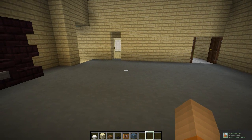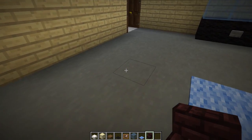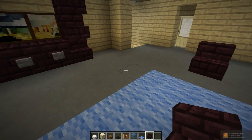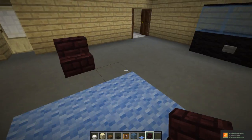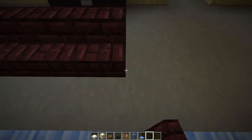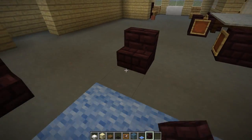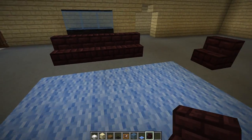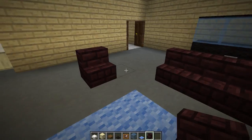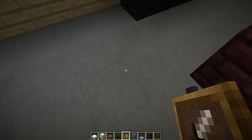We've got chairs in the middle, so first off we actually have a carpet down. I'll just put like a chair right here. Then we've got like a big long chair right here and then another chair right here. It's not the best representation because they're kind of sideways facing the TV — can't really do that though, so this will have to do.